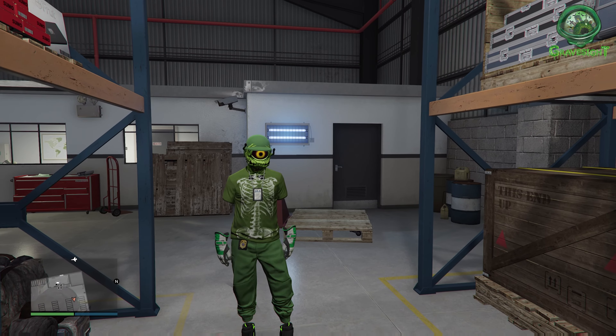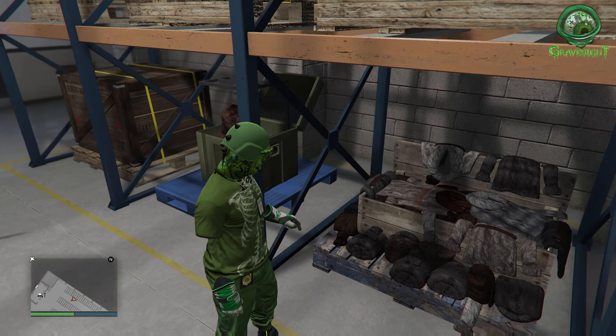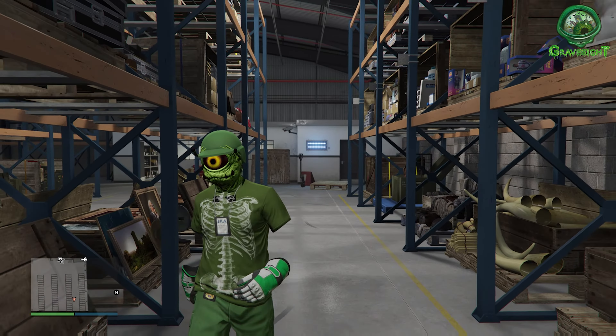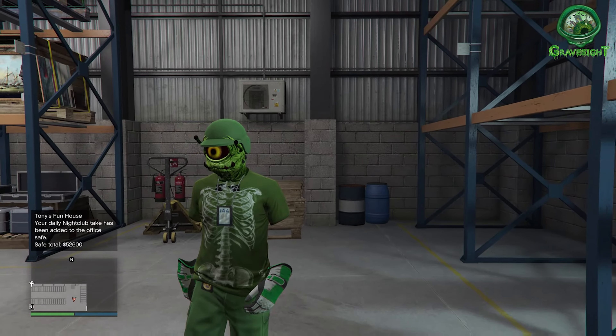If you're never getting phone calls, or you're getting a phone call and going to your CEO office and there's nothing there, you need to go to every single one of your warehouses and sell everything - sell all your special crates, sell all your normal crates, sell everything from every warehouse, and then just start fresh.